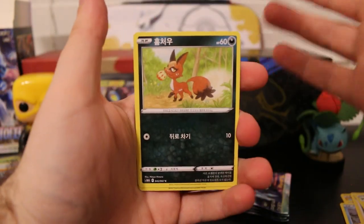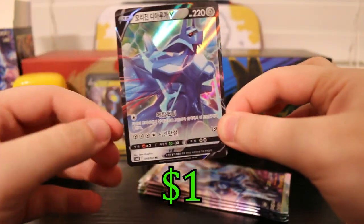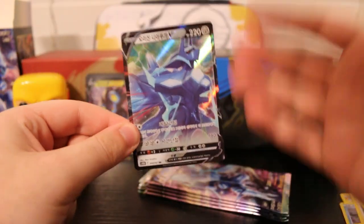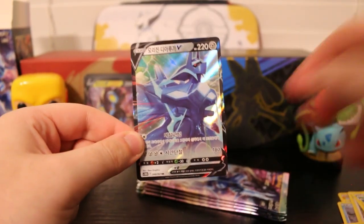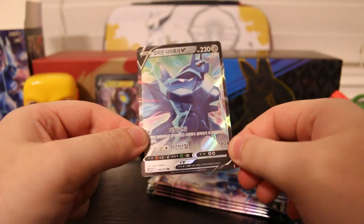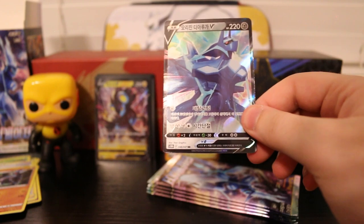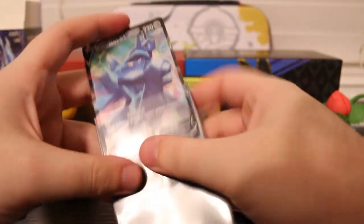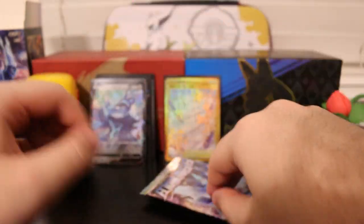Magneton, Duot — looks like we got something there — Nickit, Ariados, and an Origin Form Dialga V to go with our Origin Form Dialga V-Star from earlier in the video. I just kicked the tripod as I was moving around. But look at that — Origin Form Dialga V to go along with our V-Star. And you know, the box as a whole is the Origin Form Dialga box, so it's only fitting that we get both of the cards in this set.